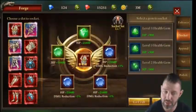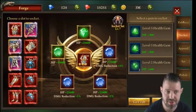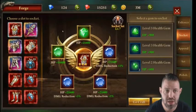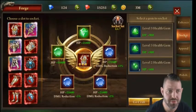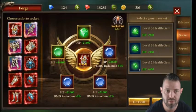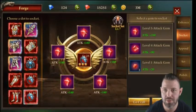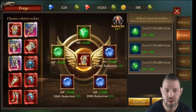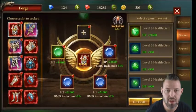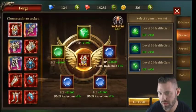Next is your socket or gems system. There are two basic types: weapon and accessory slots on the right side use attack gems — the red ones. The left side armor uses green gems, which are health gems. You can craft gems — three of one kind makes the next level up.